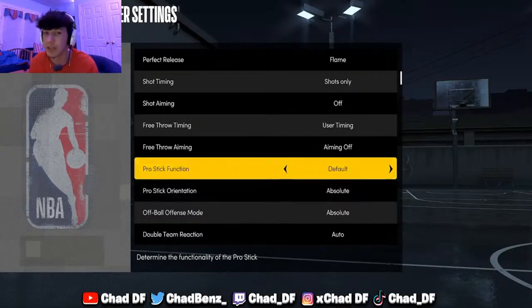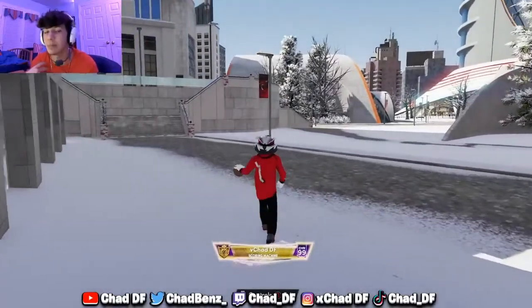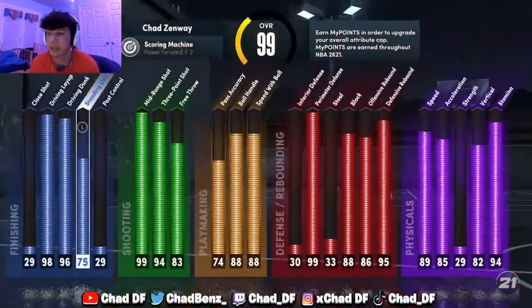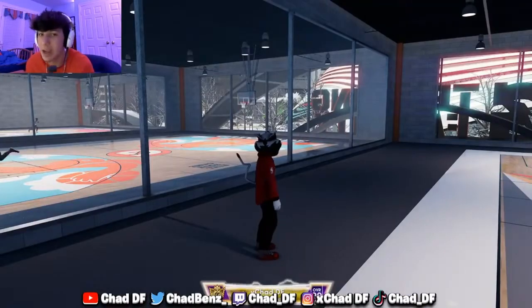Now I'm gonna go to the Gatorade facility and show you guys all the moves I have on my player, and show you on the court how each move corresponds. Quick reminder: you have to have at least an 80 ball control to get these pro dribble moves. Everything I'm gonna show you today requires a minimum of 80 ball control. If you have a 76 ball control and you're at 99 overall, you'll have an 80 — but at some point you need to hit that 80 or you can't do these dribble moves.